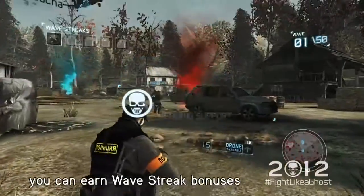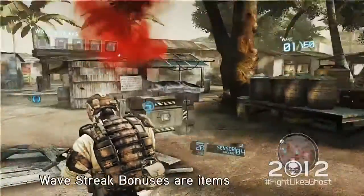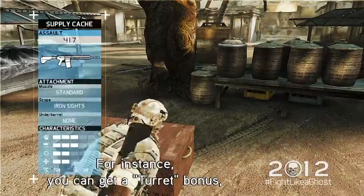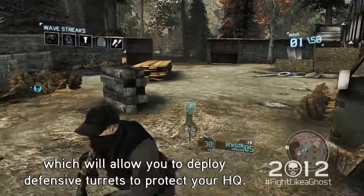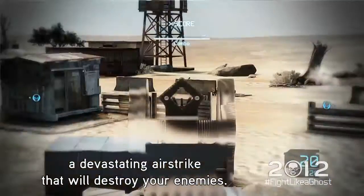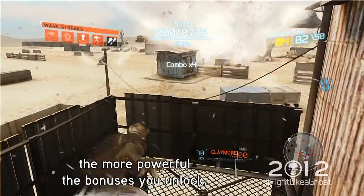You can earn Wave Streak bonuses by surviving several waves in a row. Wave Streak bonuses are items that will help you offensively and defensively. For instance, you get a turret bonus, which will allow you to deploy defensive turrets to protect your HQ. If you complete a long enough streak, you can deploy a devastating airstrike that will destroy your enemies. The longer you stay alive, the more powerful the bonuses you unlock.